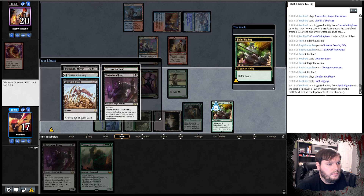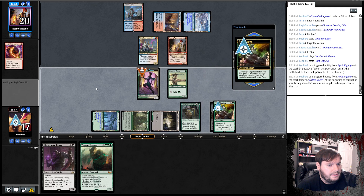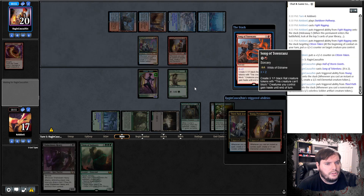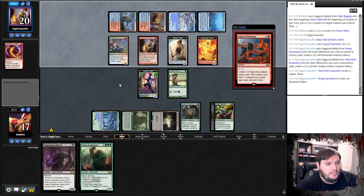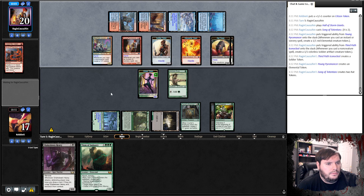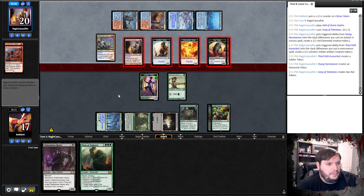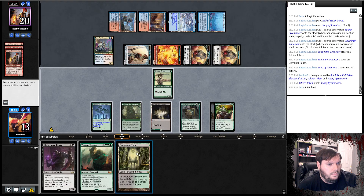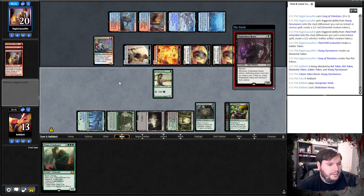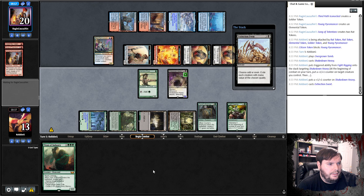I guess Extinction Event. Pass the turn. Opponent puts a counter on the Citizen, plays all of the Storm Giants, Song of Toazan — makes a bunch of 1/1s and gives them all haste. We will block with the Citizen Token — there's no reason not to since these are all even. I'm pretty sure he'll scoop after this. Opponent attacks out with everything except the Iconoclast. We'll block. Play the Tomb tapped, Shakedown Heavy, go to combat, put the counter on the Heavy. Cast Extinction Event — Even.